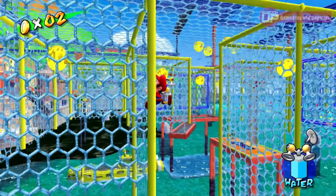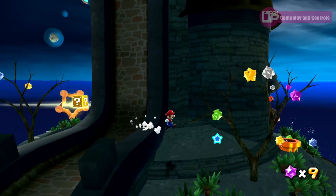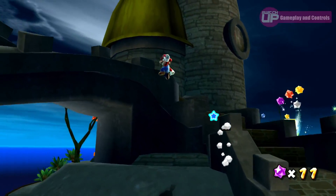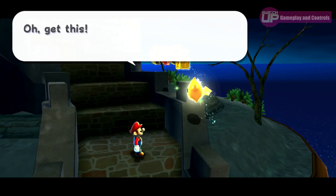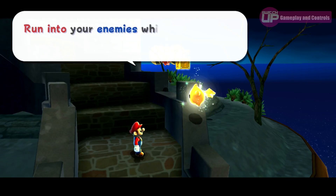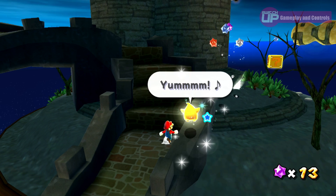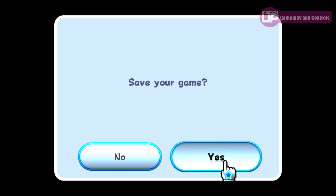Likewise, it's also disappointing that motion controls weren't added to aim the water spray in Sunshine. Speaking of motion controls, it's worth noting that Galaxy requires their use while docked, and either motion or the touchscreen while playing in handheld. With that being the case, this is one of the rare titles that doesn't translate well to playing in handheld mode. The game still controls just fine and the mechanics work as intended, but the problem lies with needing to use the touchscreen, which also requires you to take one of your hands off of the standard controls. This is actually the only game I can think of where I would suggest playing docked with two separate Joy-Cons instead of the Pro Controller for the best experience, as even when playing with the Pro Controller, you will sometimes lose your cursor when having to use motion controls, and even simple things like trying to save the game can become a bit laborious.